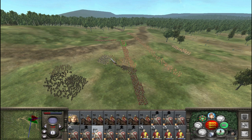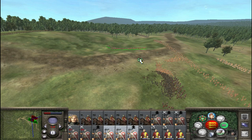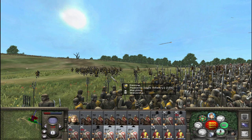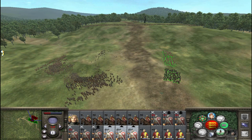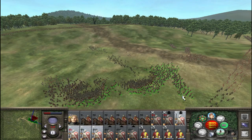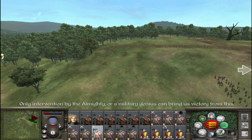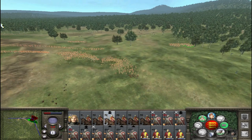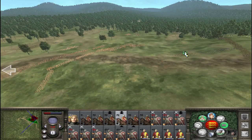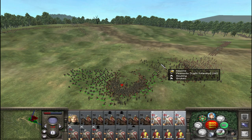It looks like we braced pretty well. Let's charge into them and try to surround them from all sides except one — because if you don't do that, they will fight to the death instead of routing like these peasants are. It looks like a lot of their spearmen are already fleeing, which is always good, and the archers are tearing them apart. We've routed some of their units and we are slowly surrounding these big blocks.